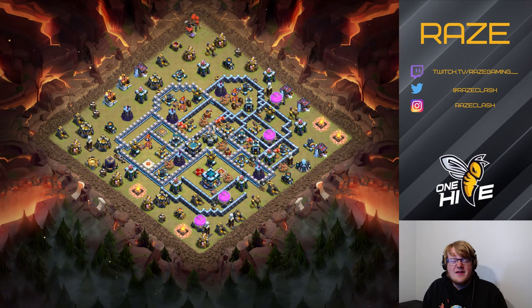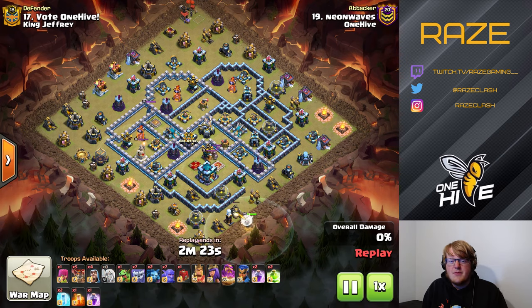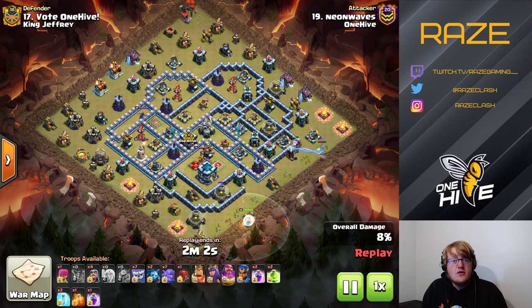Next we're going to watch a couple of replays. This is actually from a war where I ended up on both sides, interestingly. So this is Neon Waves with the yeti smash coming in from the bottom right side, just like I saw in Legend League. This is after doing a couple of iterations of trap placements — the warden is coming in from the bottom side and funneling off those storages, with everything eventually ending up in the town hall compartment.